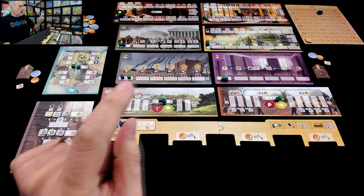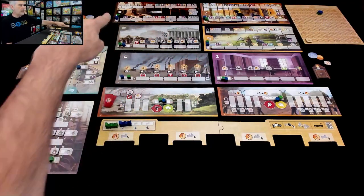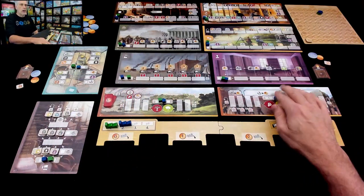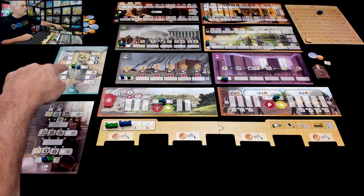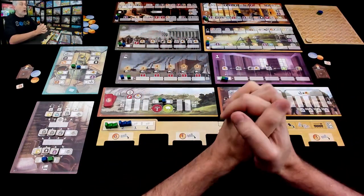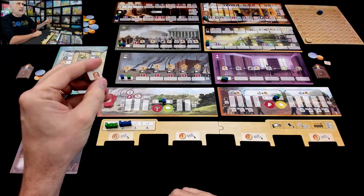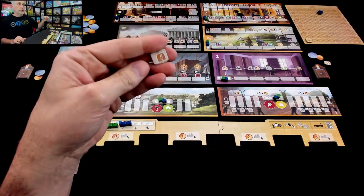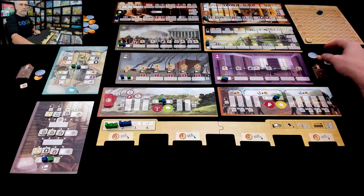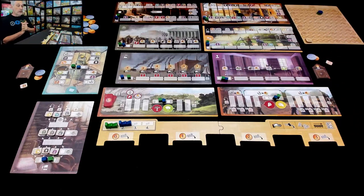We have got politics, science, arts and culture, finance and banking, industry, bureaucracy, environmental protection, the welfare of the people, education, and news. Over the course of this game, we are going to be trying to work our way up all of these tracks. As part of setup, I'm starting with my three coins and a starting school tile focused on science, which kind of gives me an early nudge — maybe I really want to double down on science. Jen's got three coins and can focus on arts and culture.